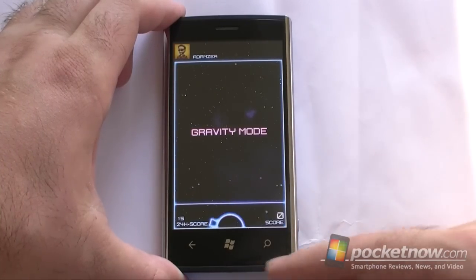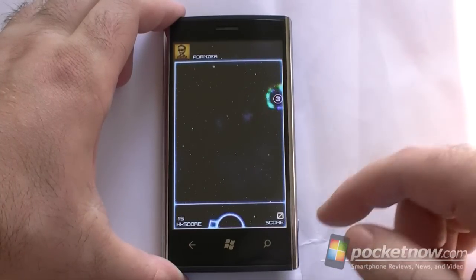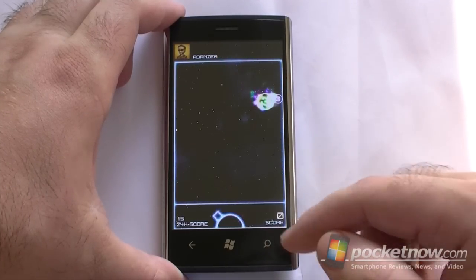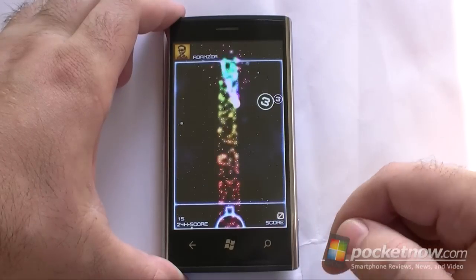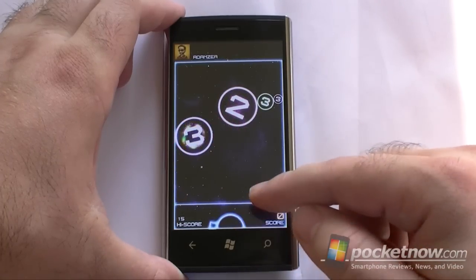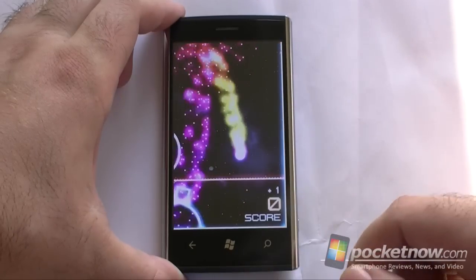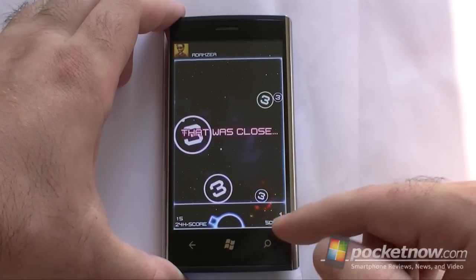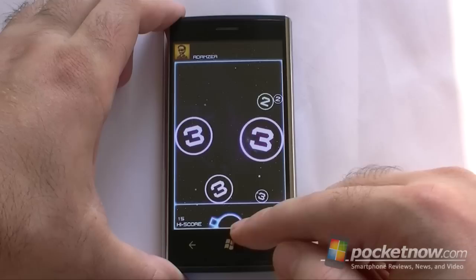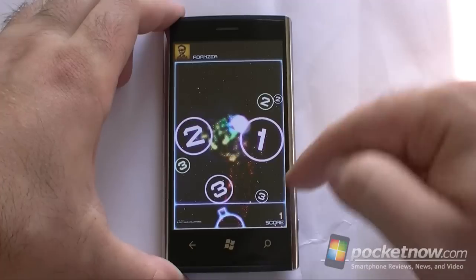Alright, here's another version — Gravity mode. Now you see the gun is moving, so I have to tap it to shoot. The bigger orbs are going to get themselves a gravity field, and you'll see my gun shooting will kind of attract to the larger orbs. Getting them too close to this line is going to be difficult. Trying to get the gravity thing to work — there we go. We saw that curve.